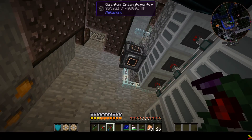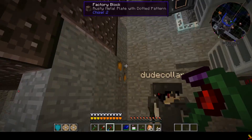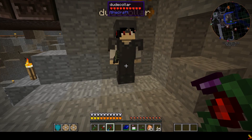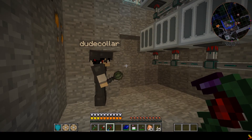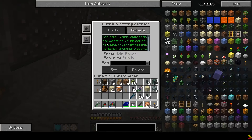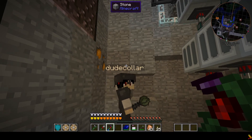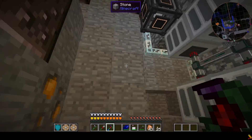I was burning through power — more than that nuclear power plant could generate. Doing what? Making iridium. So these are generating power too? These run automatically, and I even put a quantum entangleporter because I was using so much I had to use our main power system. Yeah, I thought this was supposed to be separate. Yeah, it wasn't. I would need a steam generator.